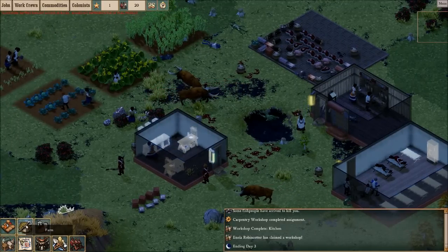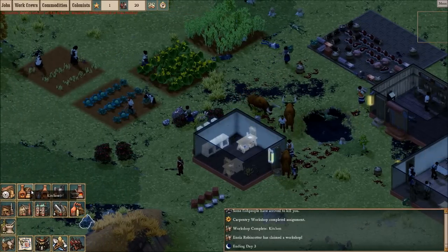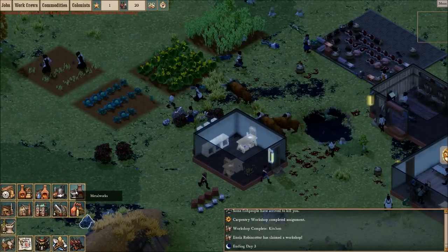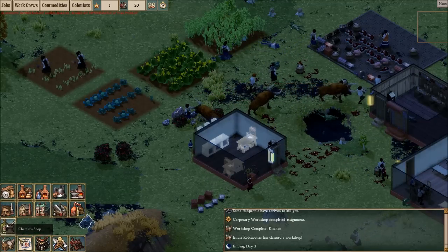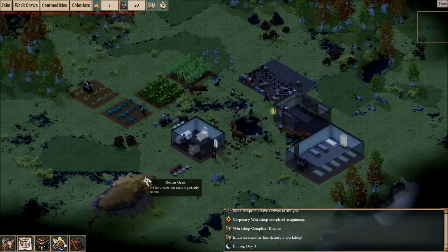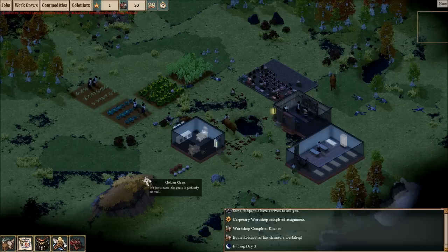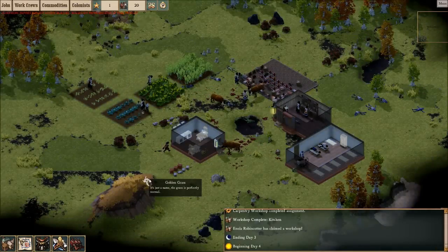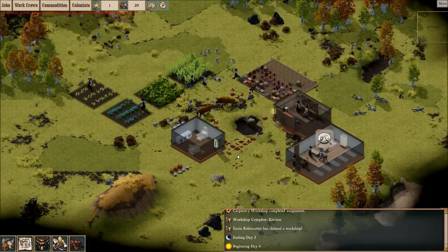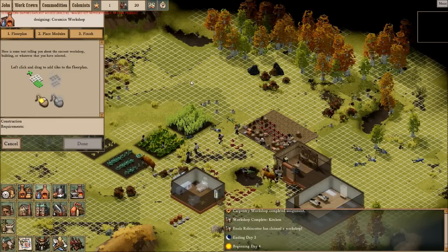Let's see - we can do farms, grade bars, ceramics, roads. I don't need roads right now. What else do we need? We've got a kitchen - maybe ceramics? There's a refinery, metalworks, arsenal. I'm not really sure what a lot of these buildings do yet. We might need ceramics because they will make bricks, and we need bricks to build stuff. Let's get a ceramics workshop going.